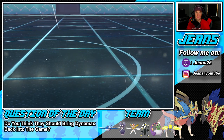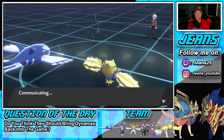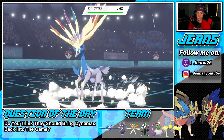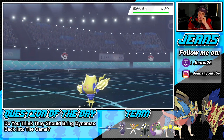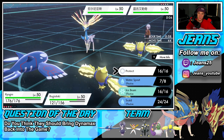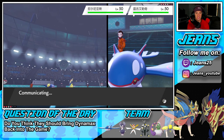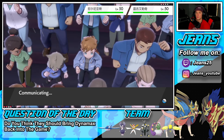We have Regieleki and one final mon — our Kyogre, Regieleki, and Tornadus left, which is tough because Regieleki checks two of our Pokemon on the field. I have to go Protect and Electroweb — that's a must. I need to slow things down and take speed control. This Xerneas could go for a Geomancy, which could be so tough, but I need to fire off that Electroweb.